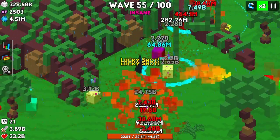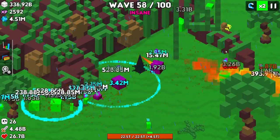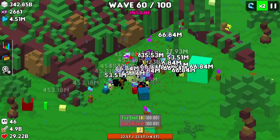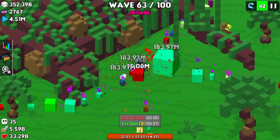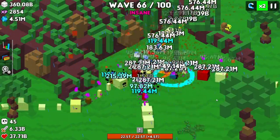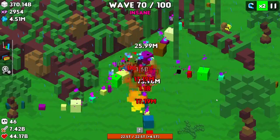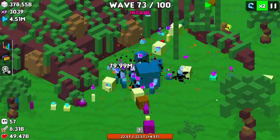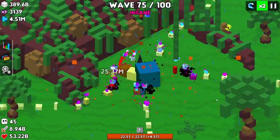We're already starting to have trouble killing them — we're not one-hitting. I'm surprised a wizard hasn't got it yet. Well, I jinxed myself — right as I was about to say it, here comes the wizard. Still wiping them out pretty well on wave 67. And we're stopping them from getting up to 99, though I don't think that's going to last for long.